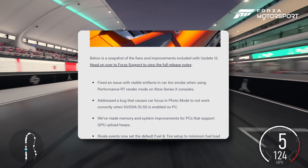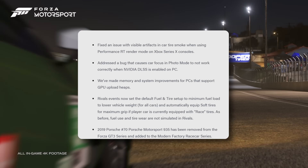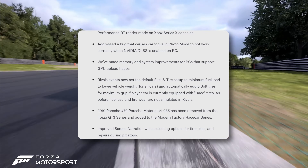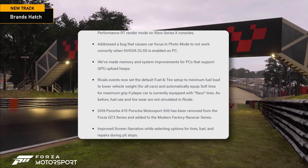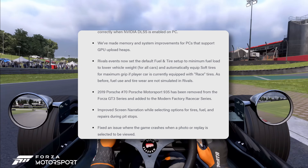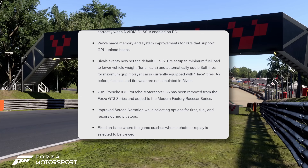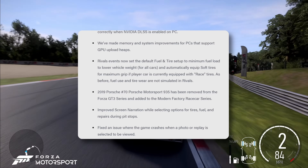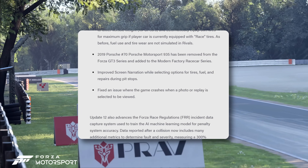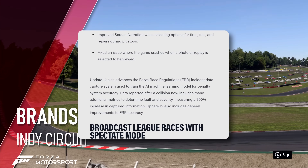Looking at the fixes: artifacts and tire smoke — not something I've noticed. Photo mode not working correctly — not something I've noticed. Default fuel and tire for rivals — I think there's been some discussion that some rivals events haven't been completely balanced, and that might fix it. They've changed one of the cars — the 935 from GT3 to modern factory race cars. There's also screen narration for accessibility and a game crash fix.